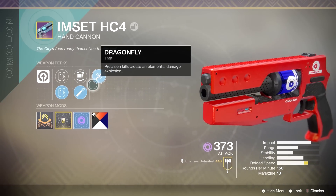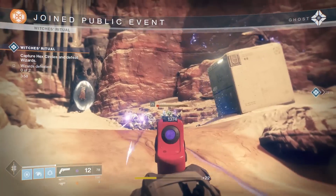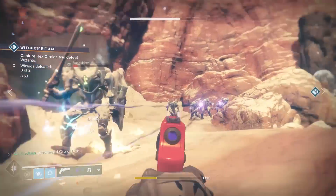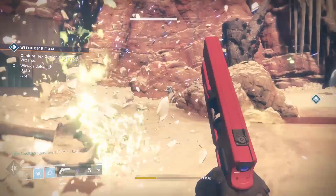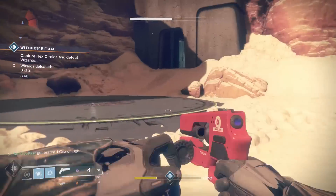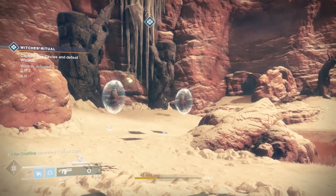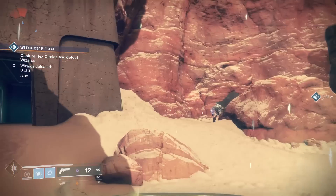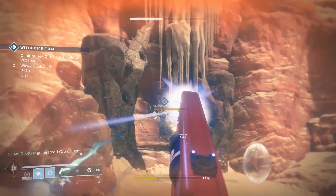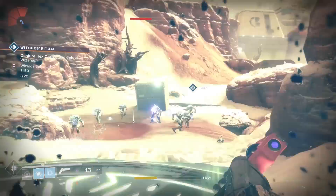Its main perk is Dragonfly — precision kills create an elemental damage explosion. This is one of two hand cannons that has Dragonfly: this one and the precision frame Nature of the Beast. That's going to be the main draw to the weapon. It's actually one of my top 5 to top 10 PVE weapons, depending on my loadout. Let's remember that hand cannons got a 50% damage buff for PVE in patch 1.1.4, as well as Dragonfly got a buff — plus 30% additional damage against combatants.